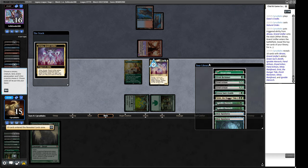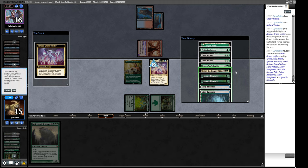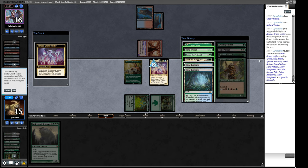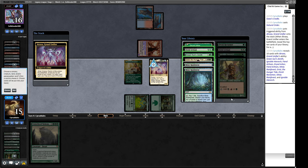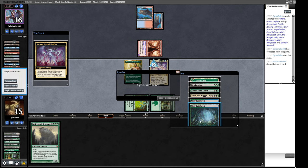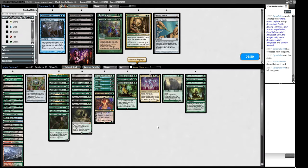One, two, three, four — Natural Order, sacrificing Dryad Arbor, going to get Atraxa. We have a bunch of stuff here — our planeswalker and then Green Sun's Zenith to get the Fiend Artisan, which is going to be quite large, plus another Dryad Arbor. Our opponent had enough — they clearly don't have the bounce spell in hand, otherwise that'd be lights out. That worked out alright for us.